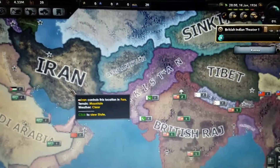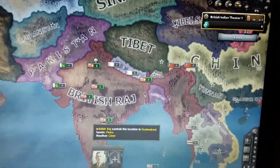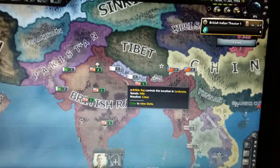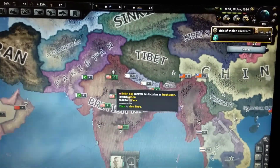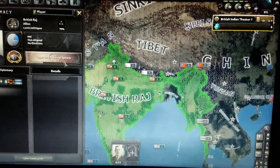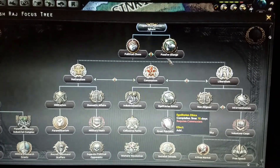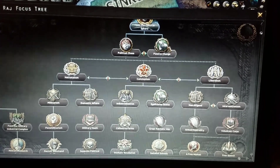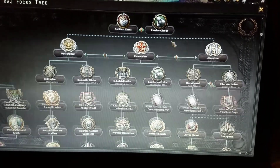I also have the Road to 56 mod, which adds a bunch of things — more national focuses, more gameplay, and fixes some glitches. The most popular feature is the expanded national focus tree. Right now I have 51 days left and I'm probably going to go for passive change.